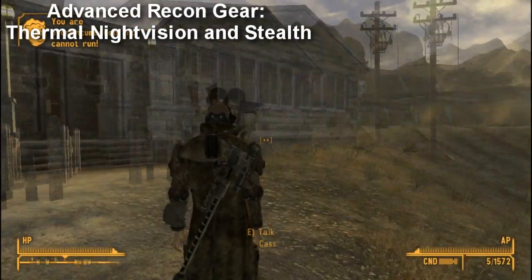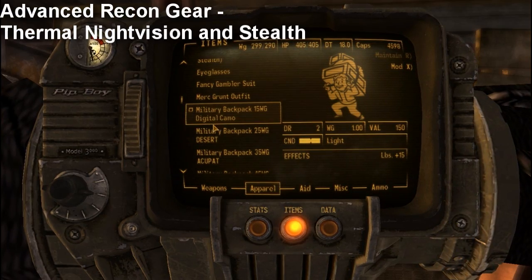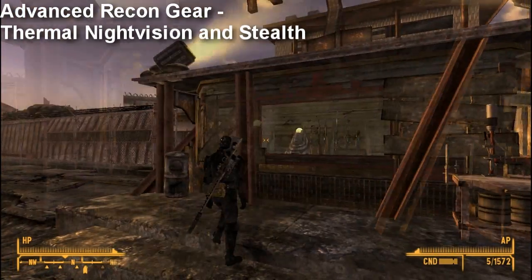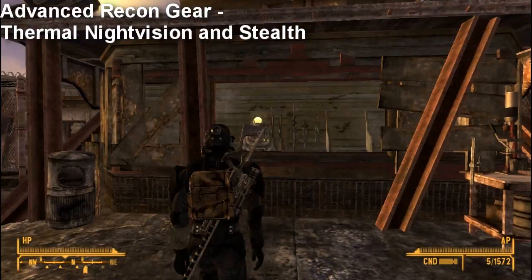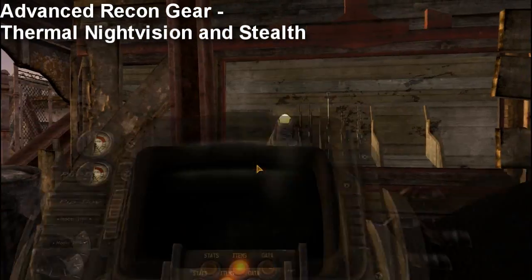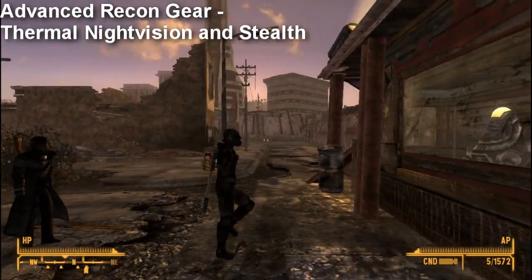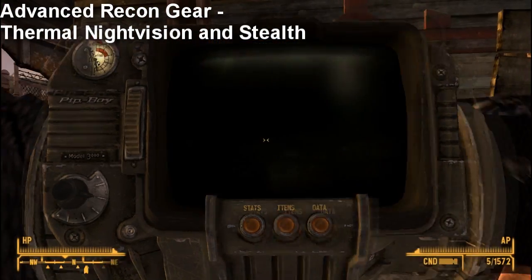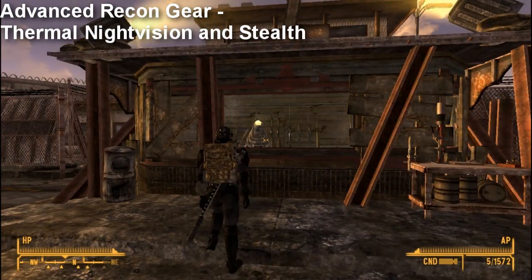Now we have Backpacks. The Backpacks mod basically increases the amount of weight you can carry. And if you are playing this game on hardcore and you have a lot of ammo, I strongly suggest the Backpacks mod — mainly because ammo does weigh in hardcore, and it is a pain if you have a shitload of ammo. It'll basically go over a thousand. When I turn mine to hardcore, my ammo goes from zero to over one thousand weight.